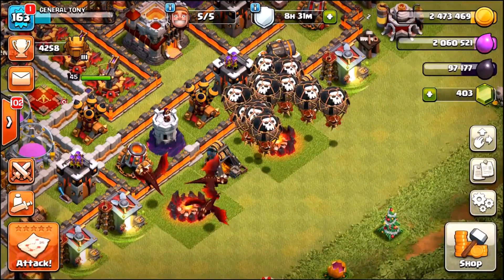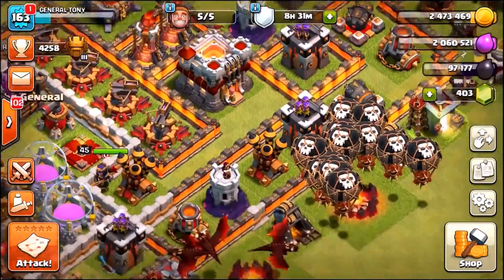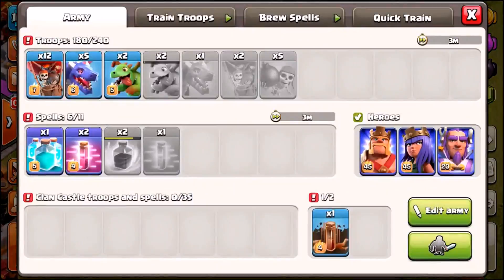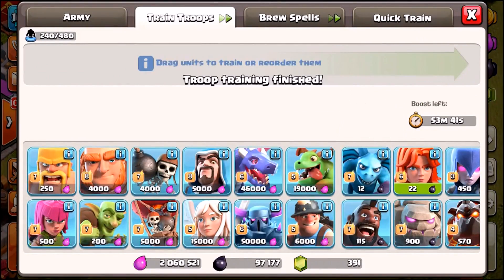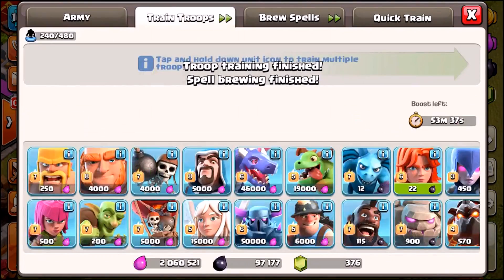So what we're gonna do right now, live inside of this episode, we are going to burn some Town Hall 11s to the ground by using what is probably my favorite current attack strategy in the game — Balloons, Dragons, and Baby Dragons. It is one of the most awesome combos, and we're gonna see if we can crush some Town Hall 11 bases. So we're literally gonna cook up our army, that is the strategy I'm using.